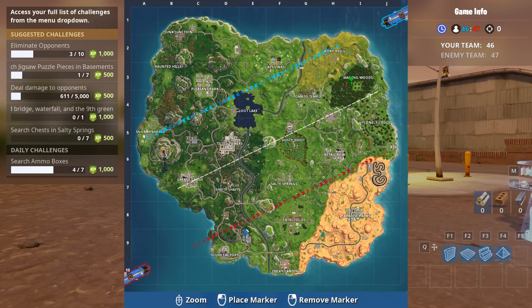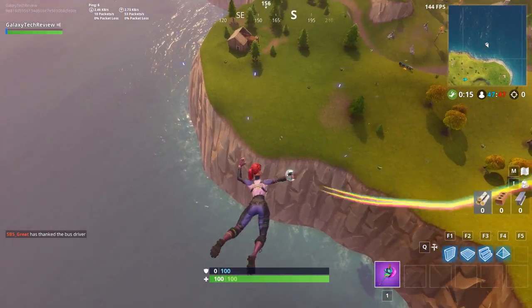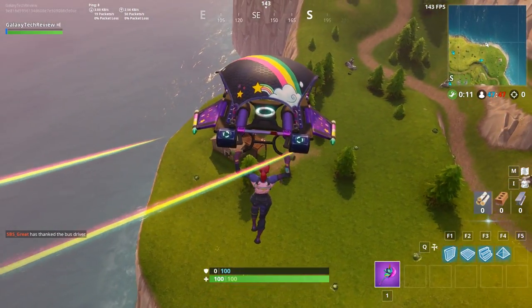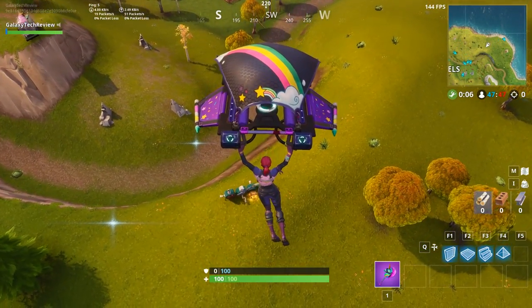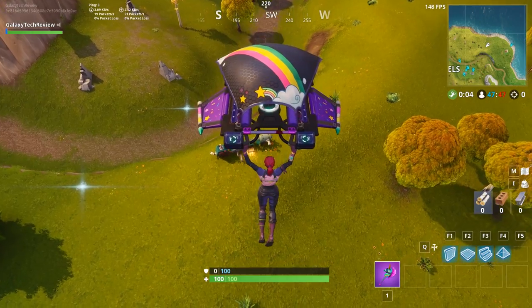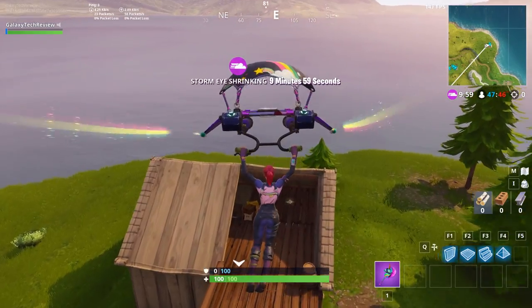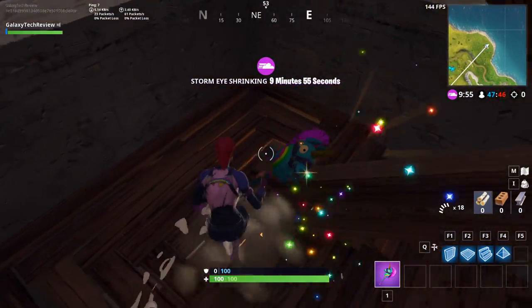The next one you're going to want to grab is going to be northeast of Risky Reels at this house all the way on the coast. We're going to glide on down there and grab that. I'm going to have all the locations written in the description, so in case you want to look at the description, you can see where the general areas are if I go too fast. We're going to glide down to this house and grab our second puzzle piece — it's in this little house right on the shore, down in the basement.